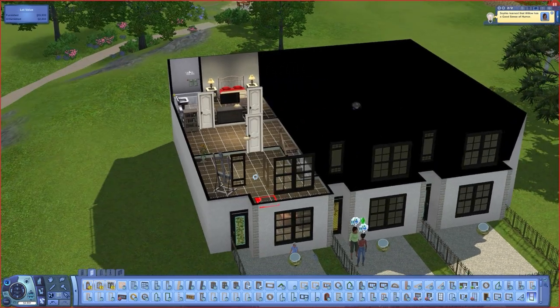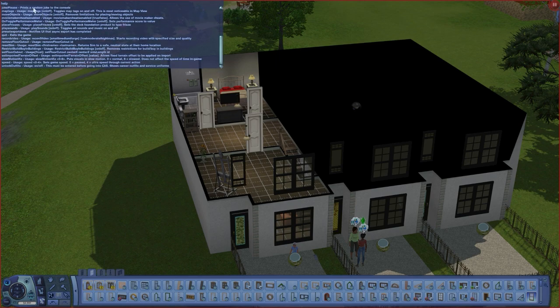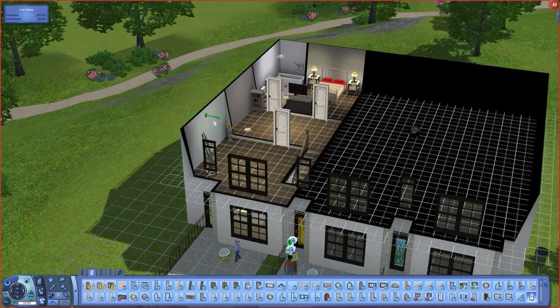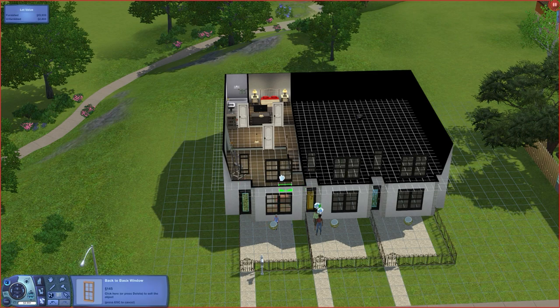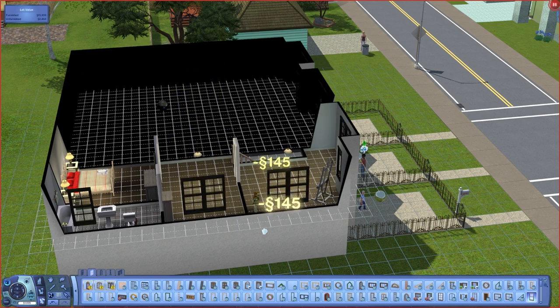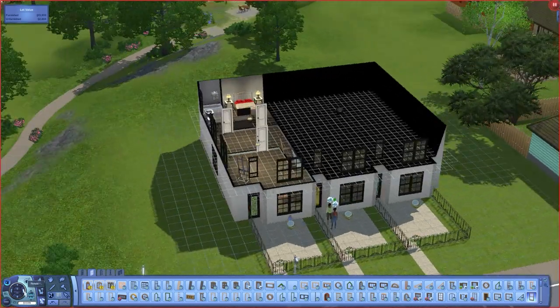There is a way to edit your lot afterwards using another cheat. Open the cheat box again and type in 'restrictbuildbuyinbuildings off' — because you're turning the restriction off. You can see everything gets the grid again, even the hidden rooms, just because that restriction rule is no longer active. I wouldn't delete any hidden room markers or move the public markers, because those are what give everything its function.